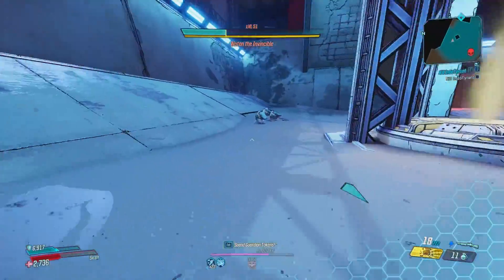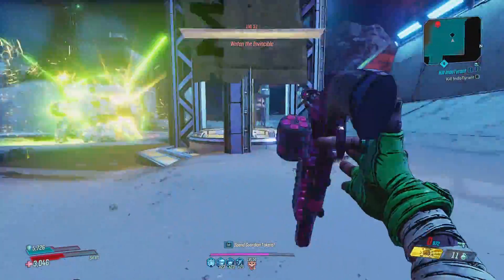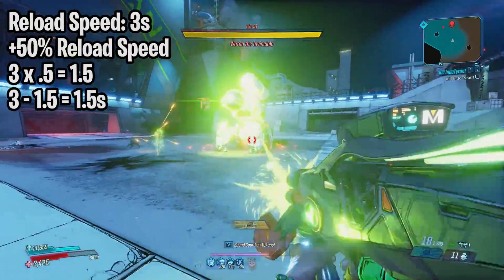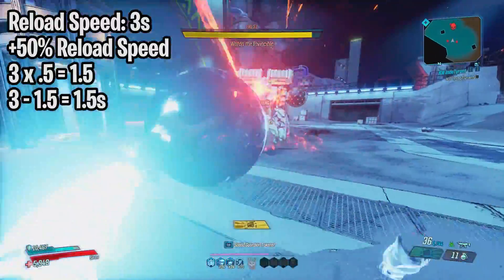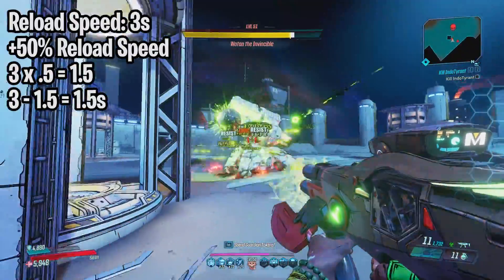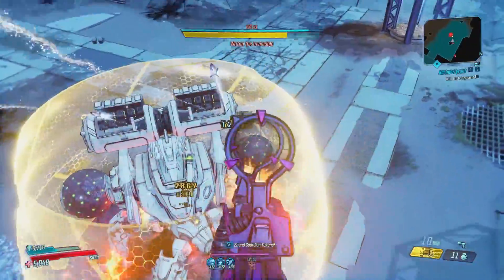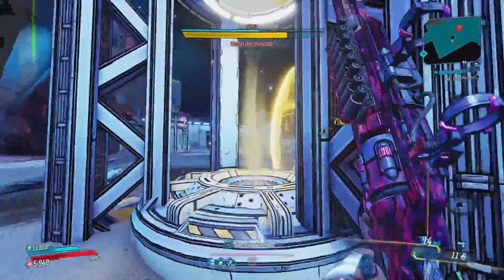This is a topic that might be a little confusing to some people because of some common misconceptions. Some people think that if you have a reload speed of 3 seconds and you get 50% faster reload speed, then all you do is multiply 3 by 0.5 and shave off 1.5 seconds, leaving you with a 1.5 second reload speed. But obviously this is not the case, because if you followed this same concept, imagine if your increase in reload speed was 100% — then you would end up with a reload speed of 0 seconds, which is impossible.